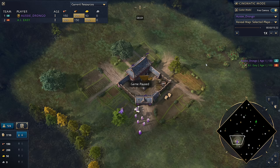G'day fellas and welcome to a Juicy Legacy guide video. In this video we're going to be going over their strongest strategy, the two town center Song Dynasty defense. This strategy is weak against absolutely nothing and strong against absolutely everything. Let's get into it.